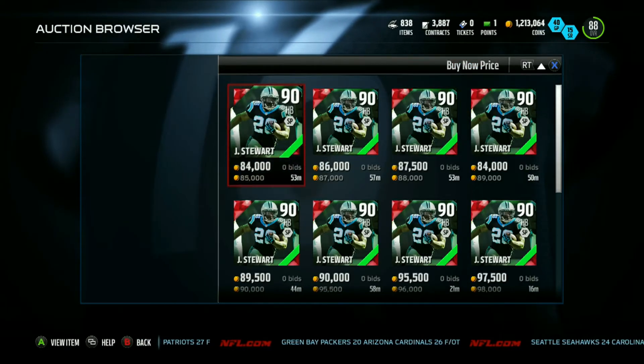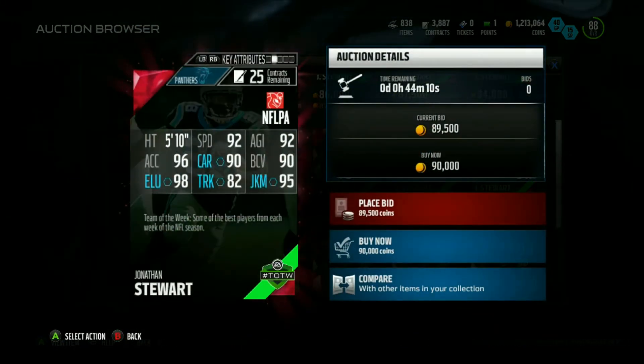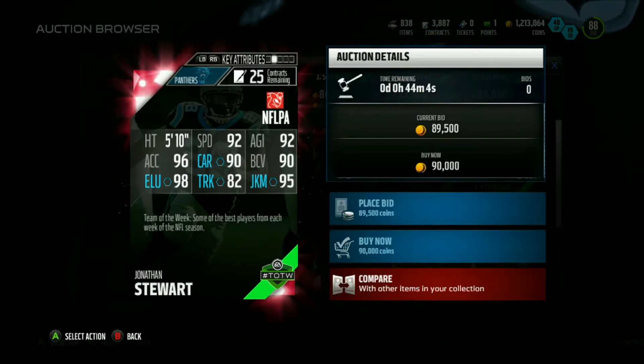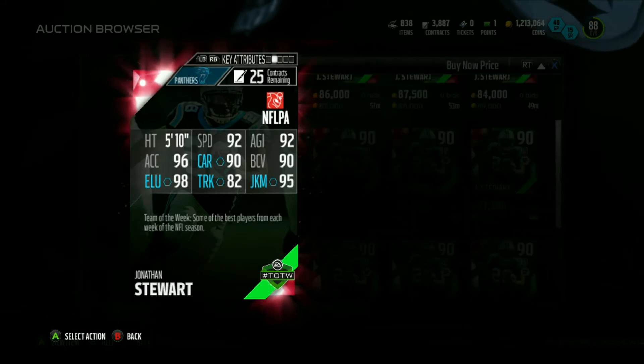Let's take a look at Jonathan Stewart's stats. I want to see what he's actually going for — looks like he's going for 85K right now. Yikes. I'll check out this 90K one so it doesn't get bought out. He's got 92 speed, 92 agility, 96 acceleration, 90 carrying, 90 ball carrier vision, 98 elusiveness — wow, that's really good — 82 trucking, and 95 juke move.